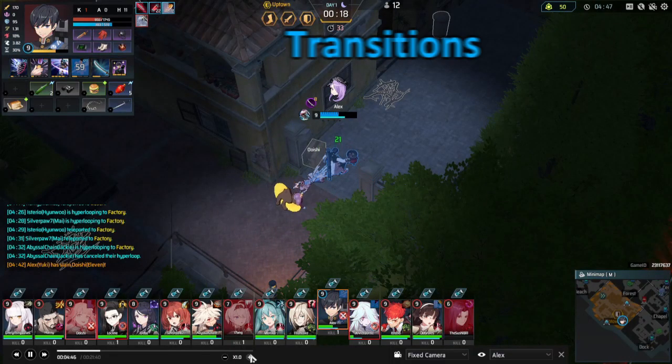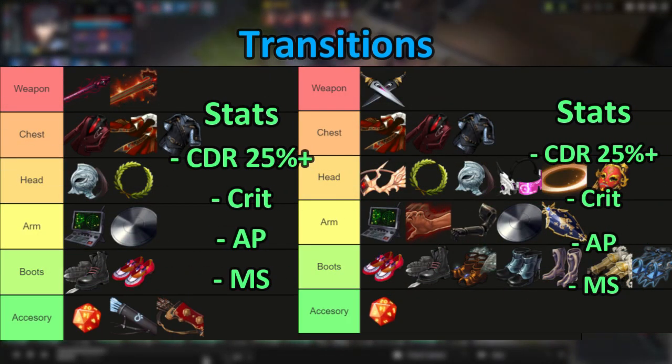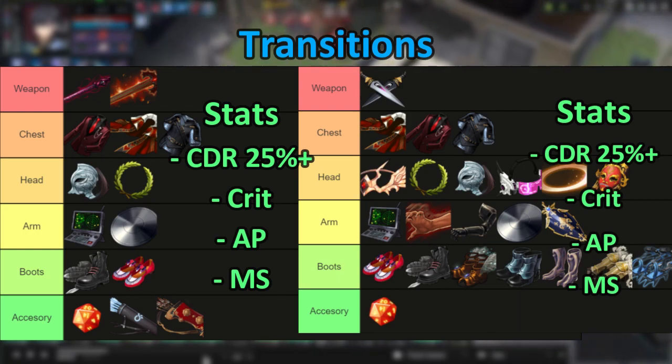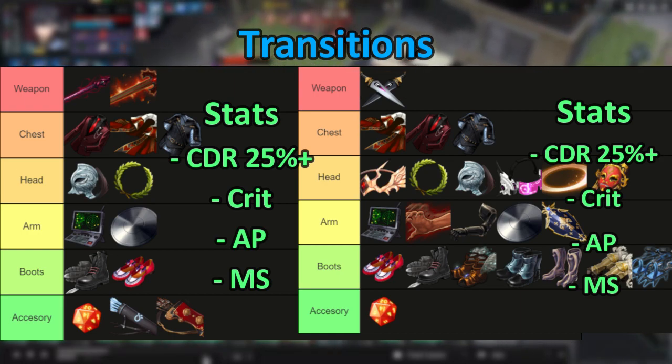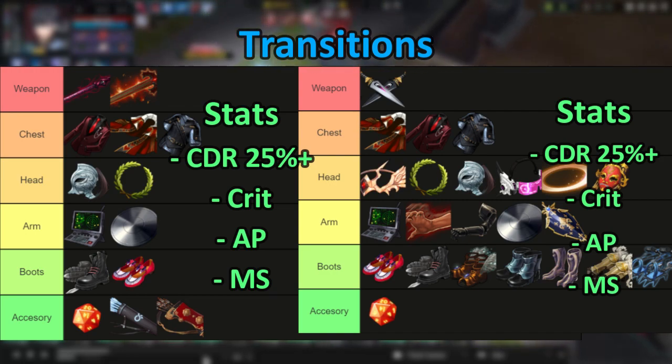Now looking at our transitions and recommended stats: Yuki is a very CDR-reliant character. You need to make sure that no matter what you're building, you remain over 25% cooldown reduction and be as close to 30% as possible. After that, you can do anything you want with AP and crit stats, but I would recommend keeping crit at least around 60%+ while maintaining that 25–30% CDR.